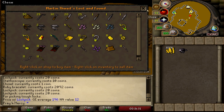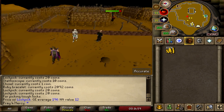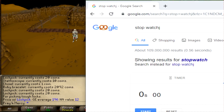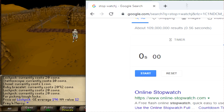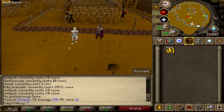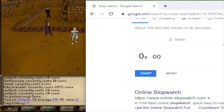Without further ado, I'm going to put my little pet down and go ahead and start this right away. Some of these guys sometimes take a little bit of time to sell, so bear with me. I have my stopwatch right here ready to go. This is a pay-to-play method, so you cannot do it if you're non-members. Sorry about that — let me know if you want to see a non-members guide. I'll try my best to make one. Stopwatch ready — starting in 3, 2, 1, let's go.